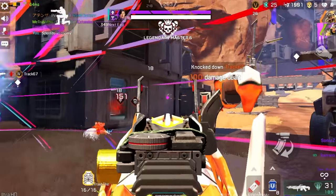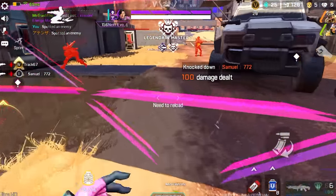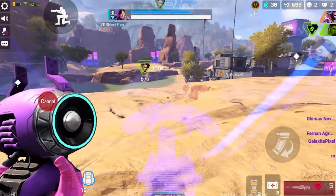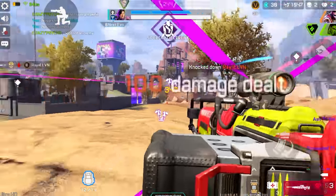Her ultimate is a giant one-way wall — it's impossible to see through if you're looking into it, but if you're looking out of it, you get really good vision. And the crazy thing is, when you do look through it, it's essentially a Bloodhound ult at all distances.